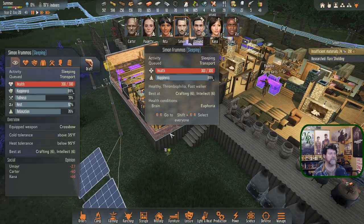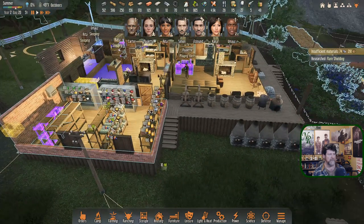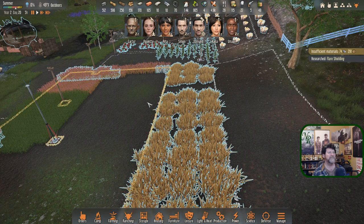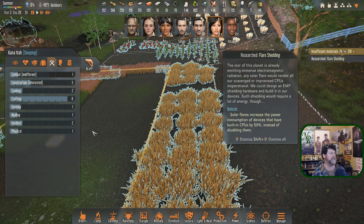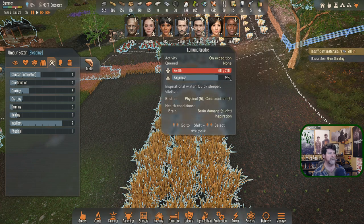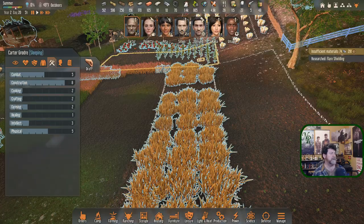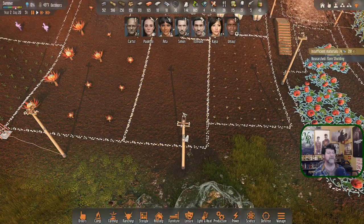It wouldn't hurt to have Simon haul this in real quick too. Carter, you should probably finish this since you're capable of it. Who's the one that gained farming skill? It was Kana — she's a one now. Ebon hates it. Simon is a one and Carter is actually a two. Can he do cloth blossoms? He needs to be a three.